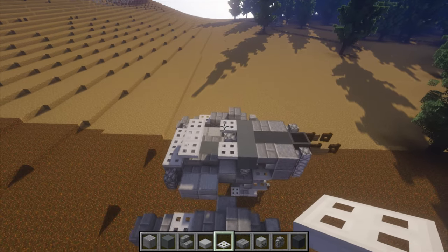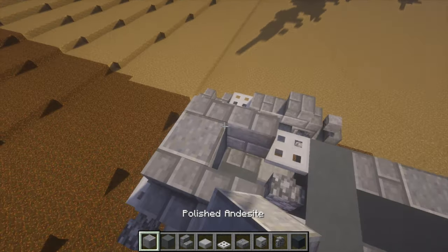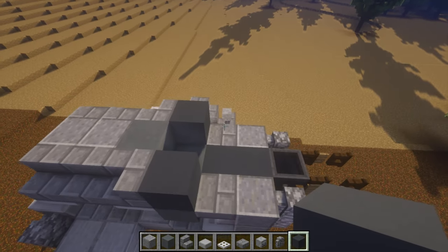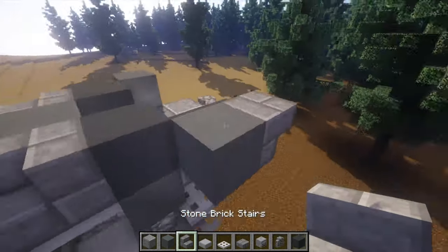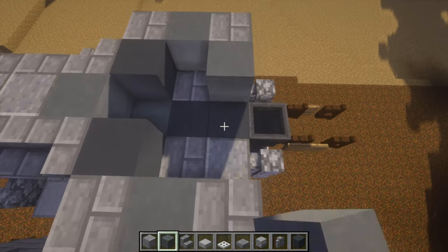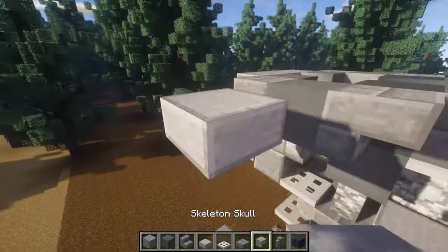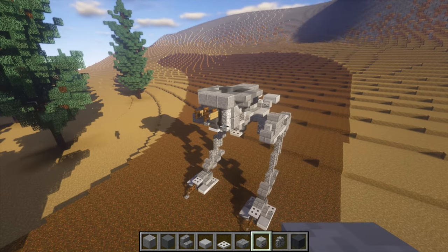For the next layer, do stone brick stairs one, two there, and then one and two there. Two polished andesite in the middle, then a stair facing that way and that way with cyan there. Then gray concrete one and two. Take your sign and do one outwards and one outwards, then upside-down stairs next to it on either side — same thing again here. With your cyan do one there and one there, then three polished andesite there. On this side leave a gap of one, do a top-half stone slab, then two skeleton skulls on either side. That's just on that side — once done, move on to the next layer.